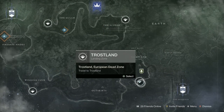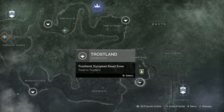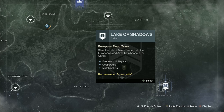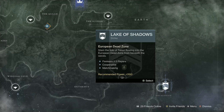I do my Moon bounties, and by the time I finish them I've normally done quite a lot of my Gunsmith bounties and some Astral Alignment bounties too. Once I'm finished there I go to the EDZ, pick up all of Devrim's bounties, and then load up the Lake of Shadows strike. There are a lot of people speed running this at the moment, and after about five to seven minutes you'll get dragged to the boss — it's still worthwhile doing.